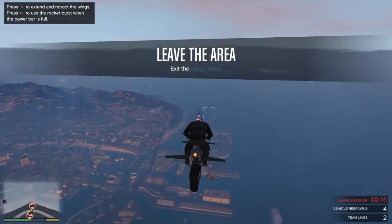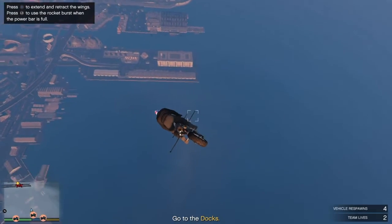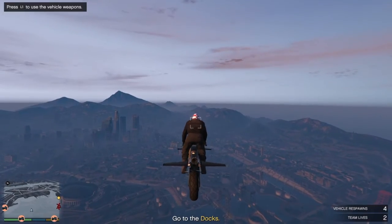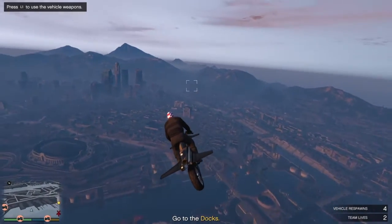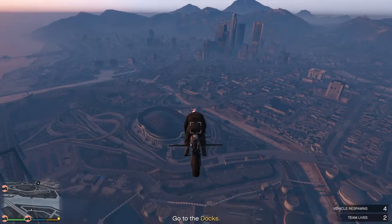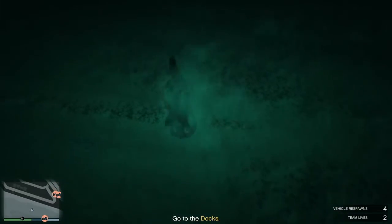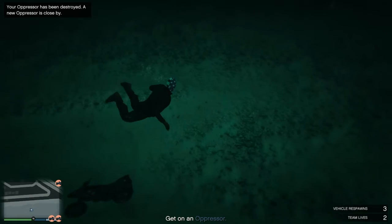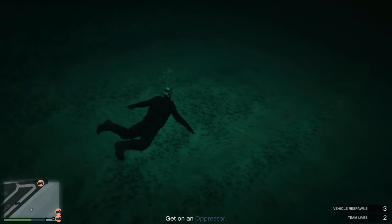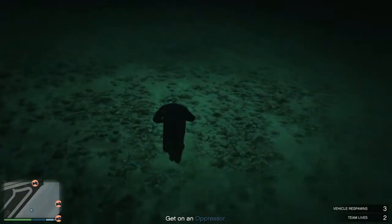Now what you're going to do is fly the Oppressor out and go to your apartment. You'll notice I'm a bit wonky with the Oppressor because I had to control it twice at the same time with two controllers, so it's a bit hard. Don't try it with your CEO office — I've already tried it and it didn't work. Make sure you do it with an apartment. You need to know where your apartment is and go there.